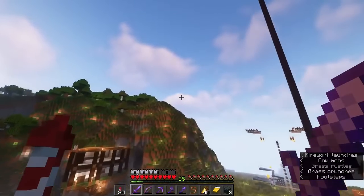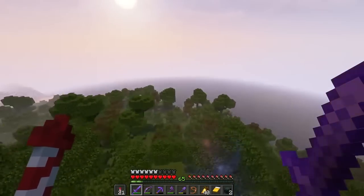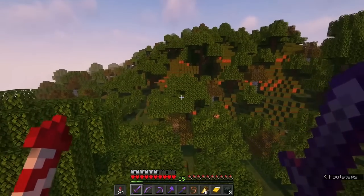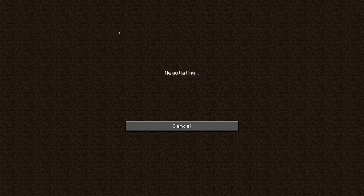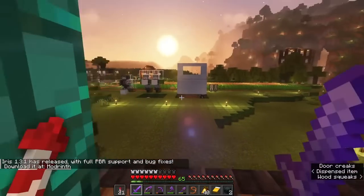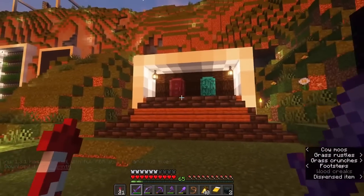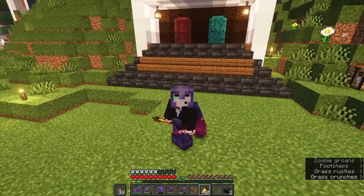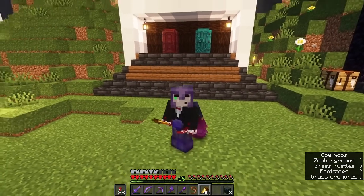I will travel far away really quick. And we are well out of render distance. Now I will log out and log back in within seven seconds — and instant teleportation. This is pretty darn useful. That's how to fix the cat glitch whenever the cat teleports to you.